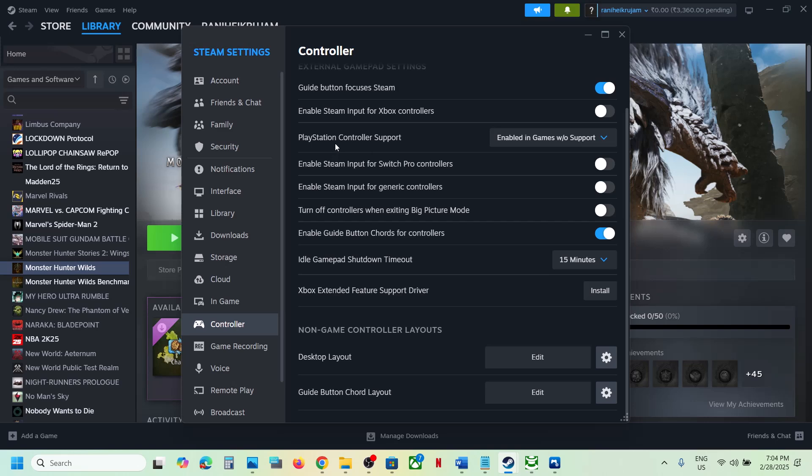If that does not work, disable it, restart the game, and check. For PlayStation controller, try 'Enable in games without support,' launch the game, and check. If that doesn't work, select 'Not enabled,' relaunch the game, and check. Try all the options one by one.